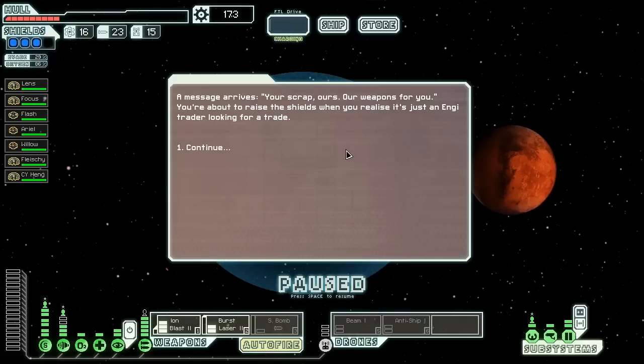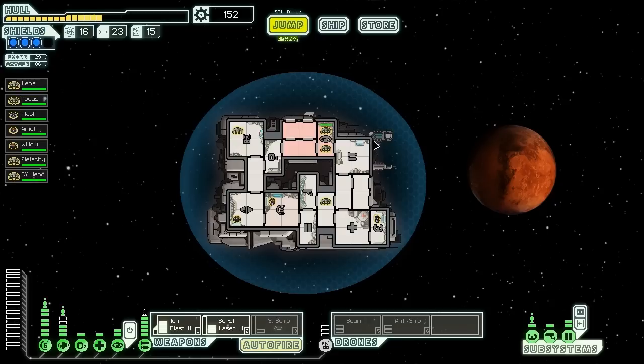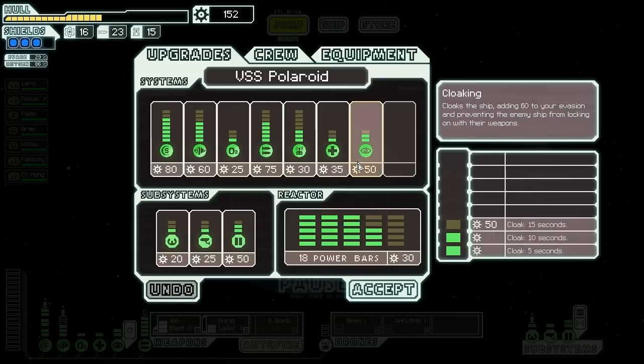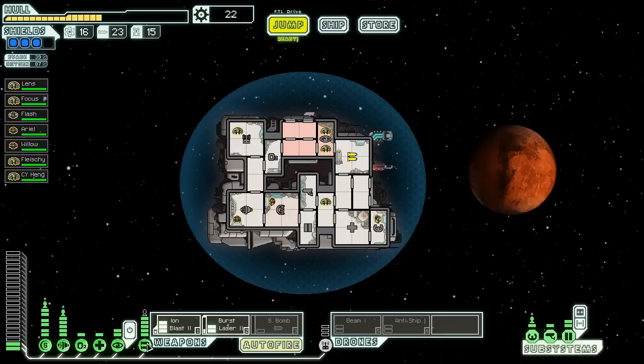A message arrives: 'Your scrap, ours. Our weapons for you.' We're about to raise our shields but realize it's just an NG trader looking for a trade. He has almost the same stuff and his repairs are just as expensive. We buy a couple of repairs up to 150 scrap, and buy a whole bunch of power — that'll let us power our engines fully and run a drone and keep everything going.